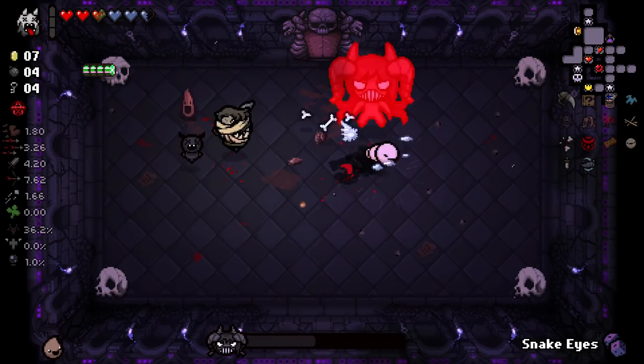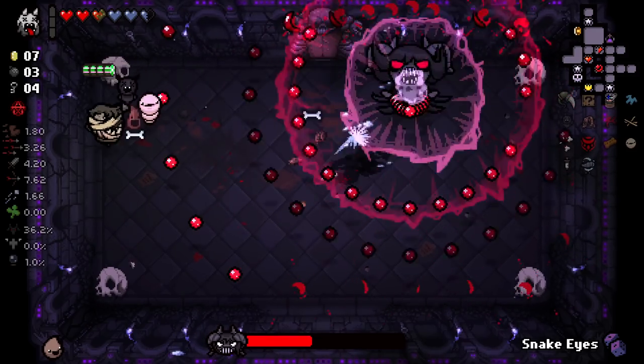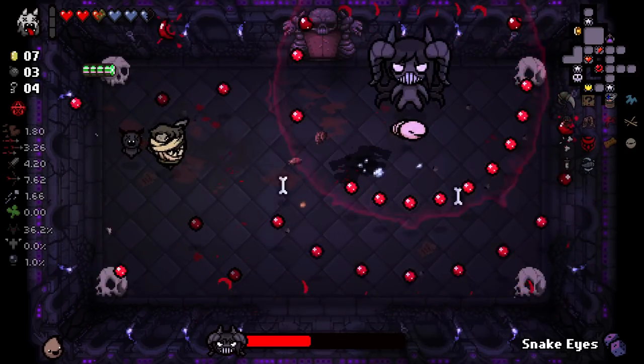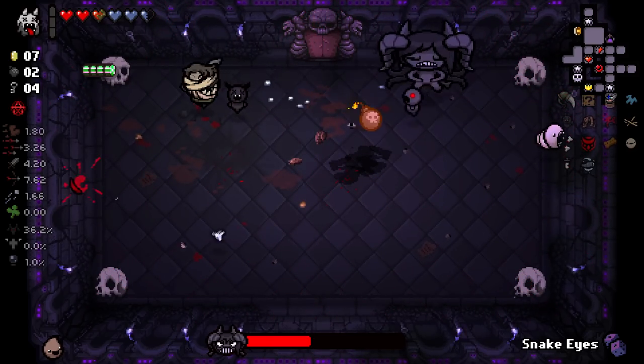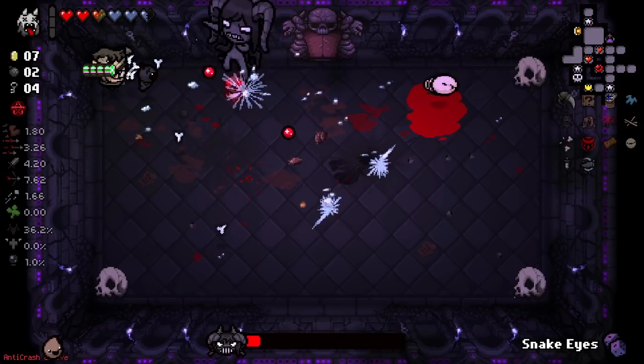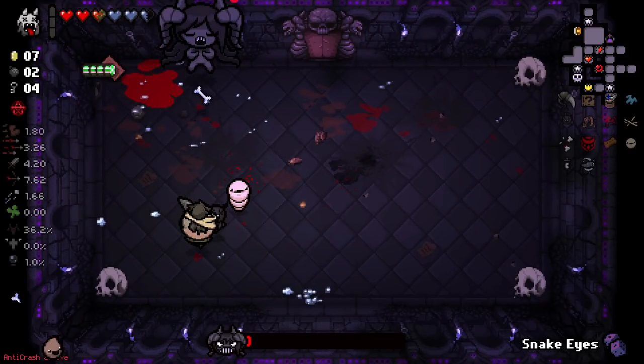This pushes away bombs — that was a terrible time to place a bomb. I always forget that scream attack pushes things away. Nice. And I think you're just about dead, aren't you? We've got a card as well — it's just a Tower card, unfortunately.